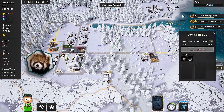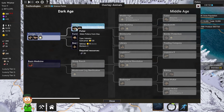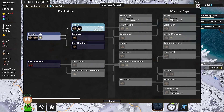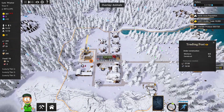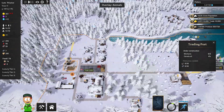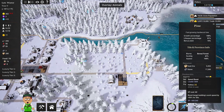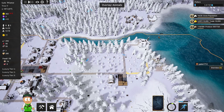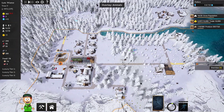I'm gonna unpause the game. As you can see, pottery is the next thing that we're gonna discover from our technology. We are building another trading post and also a trading port, and I can just use the speed boost to increase the speed of building those two very important structures for our city.